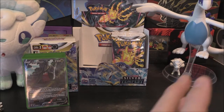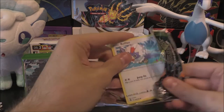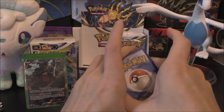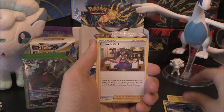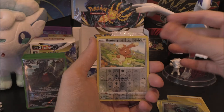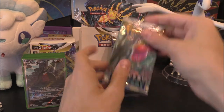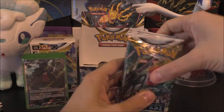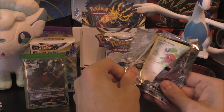We're not even finished, guys - this is insane. This is already up there as the top booster box. Lightning Energy, Stonejourner, Golbat, Furry Soda Girl, Rufflet, Fennekin, Durant, Amolga, Beldam, Bunieri Reverse, and the Rare or Better of Armaldo. We look to have nine packs left. Shall I say four pulls? That's what we're going to go with - four pulls. Let's see if we can make it happen with nine packs remaining.